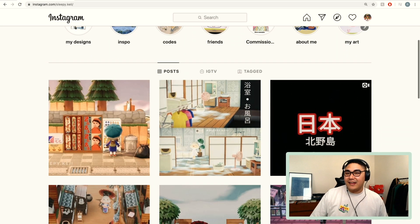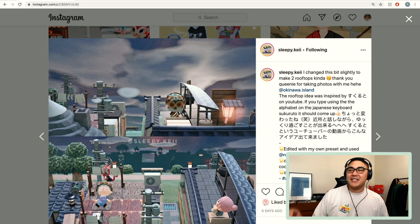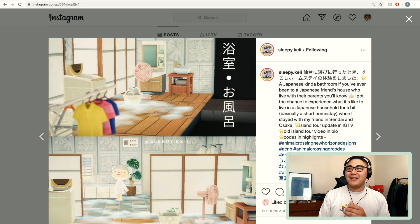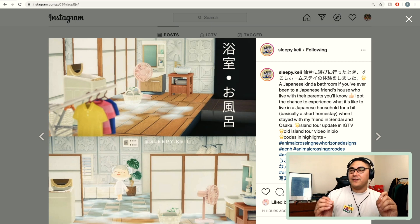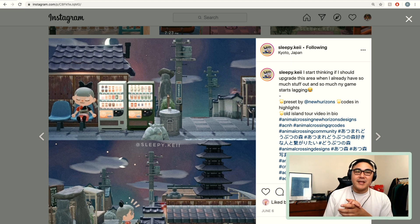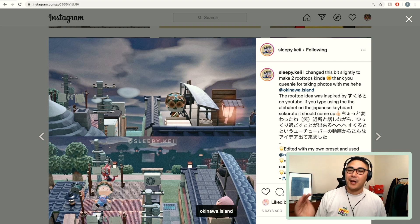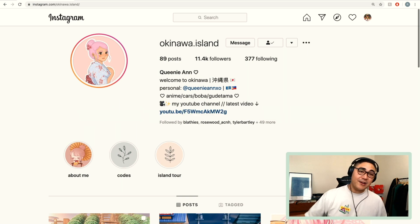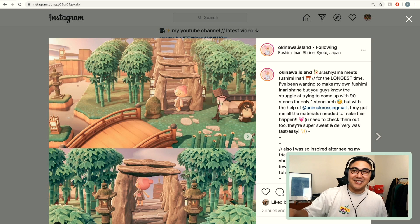Next up is sleepy.kai. The post that really inspired me was when I saw her laying down on that beach towel on top of the roofing — I just thought that was so genius. Kai is next level when it comes to this stuff. Look at this traditional Japanese-style bathroom, and even the angle of the photo — that's a drying rack item and she just captured it perfectly. There's also this rest stop area that really blew my mind when I first came across her page. I also noticed in this photo that okinawa.island was there, so shoutout to Queenie — she is just a beast. If you're not following her already, you really need to. She also has a YouTube page and look at these stone arches — they cost 90 stones each.